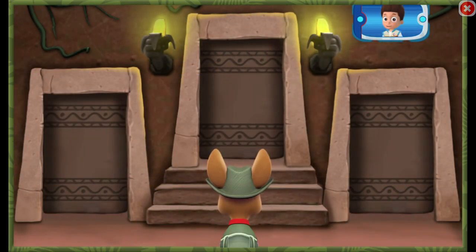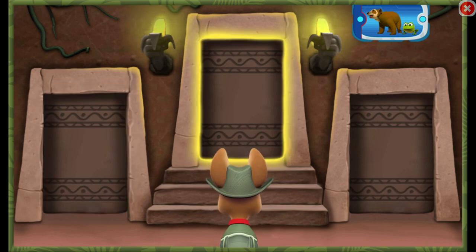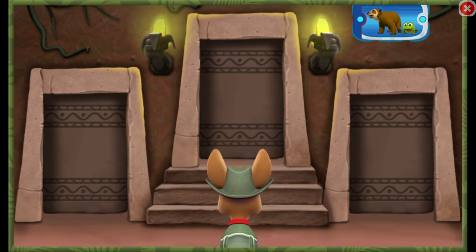Next, you need to find the room with a bear and a frog. Listen to the sounds behind each door. Find the door that leads to a bear and a frog, then click it.